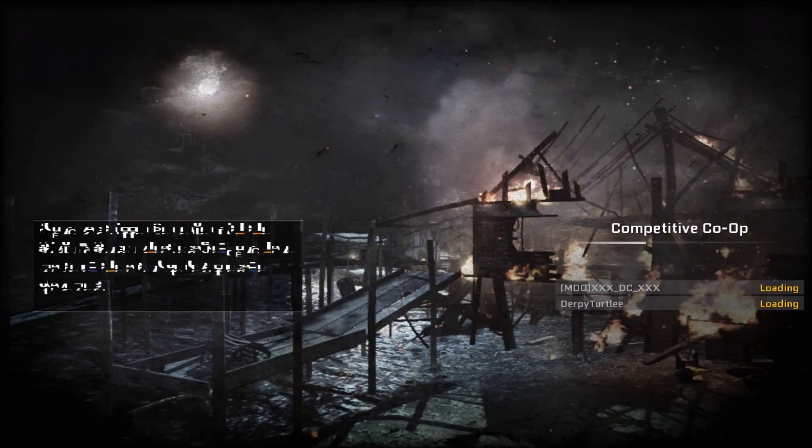Players react in confusion to the FX assets error. One can see their mouse cursor as well. They try to figure out what it means, can't get off the screen, and resort to Control, Delete, Task Manager, end process to force-close the game.